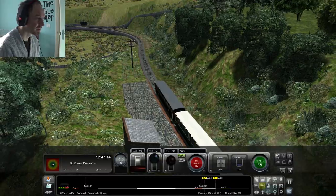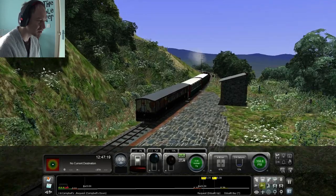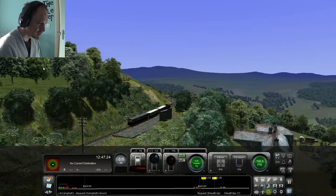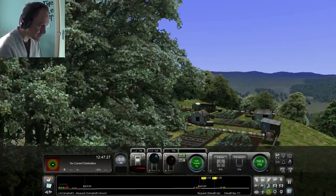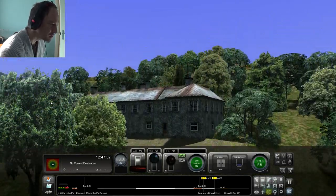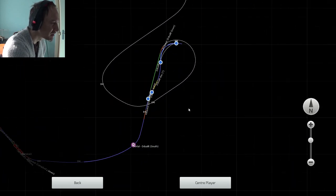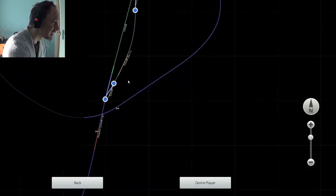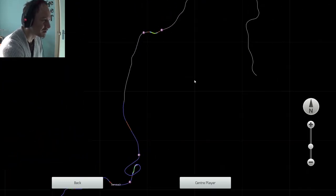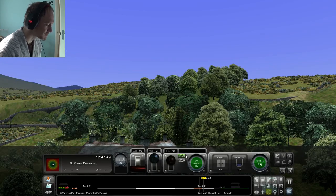I'm guessing it's somewhere between Tanybwlch and Blaenau Ffestiniog. There are no passengers here, but I will take this opportunity to have another look around. I think this is a farm — there's a nice allotment set up there and the farmhouse. Beautifully placed. It's quite early in the morning for me, which means it's probably about midday.